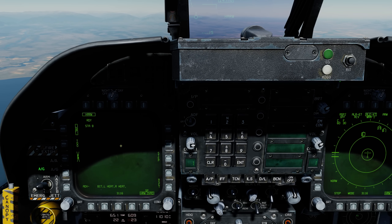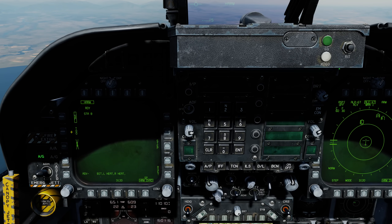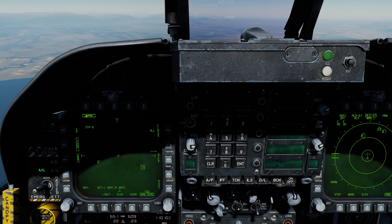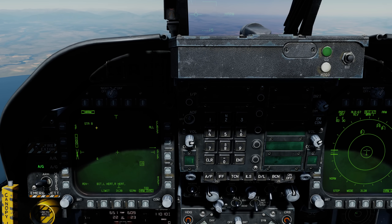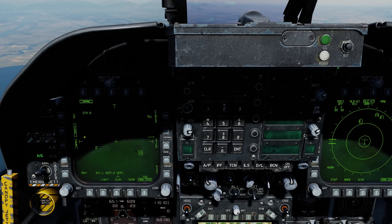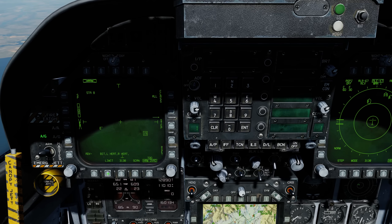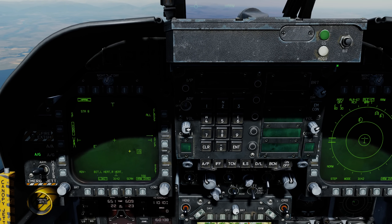When you first come in, it's going to default to Self-Protect Mode SP, but we can manually then select TOO mode by pressing pushbutton 4. We see that we have HARM selected — it's crossed out because we do not have a valid target. We have the HARM selected on station 8. We have our cardinal directions of north, south, east, and west. Below that, we have a limit function, which will limit the number of emitters that can be displayed on the format at one time.